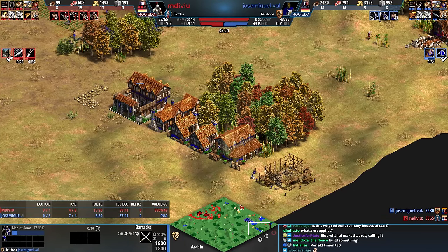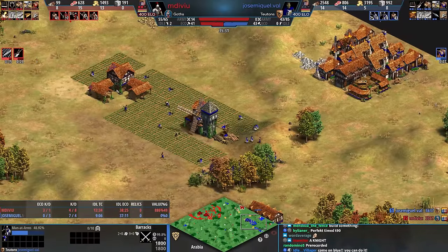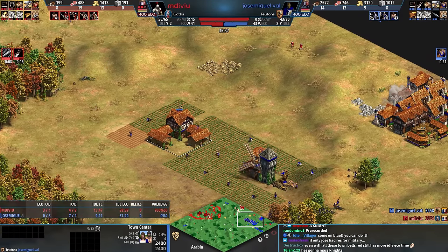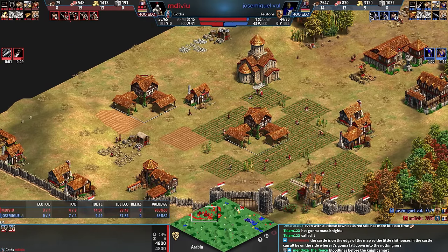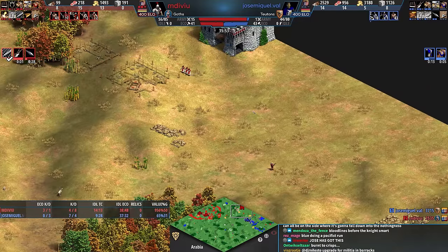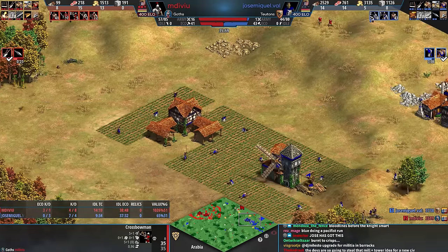Jose's also getting Bloodlines and is going to make a knight. So we're going to see men-at-arms, knights, no castle yet from Jose. Jose's extremely stressed. Red is on two TCs. They're both around the same vil count though, so both players have struggled to produce villagers as consistently as they could, but it's 400 ELO.